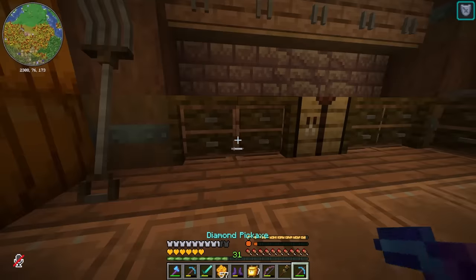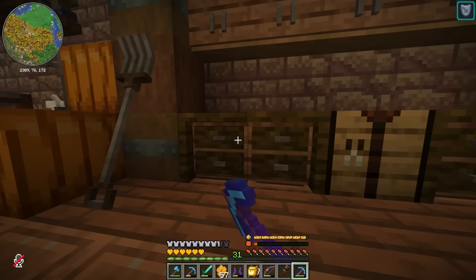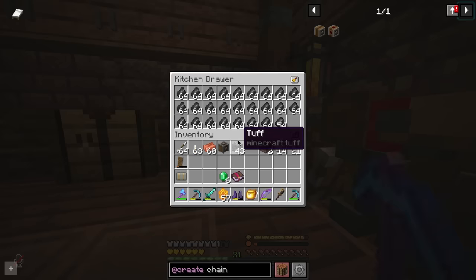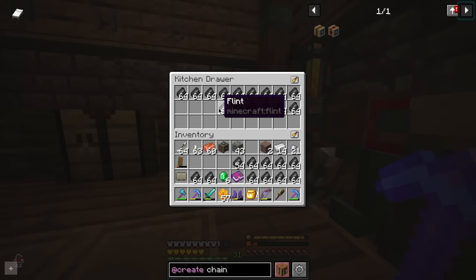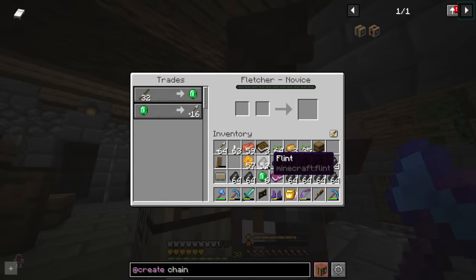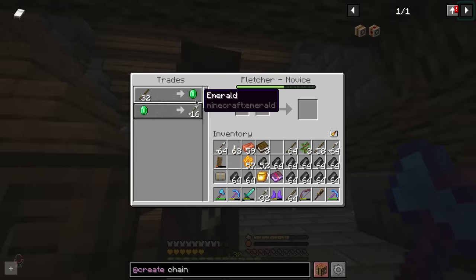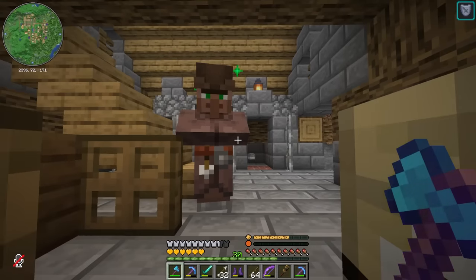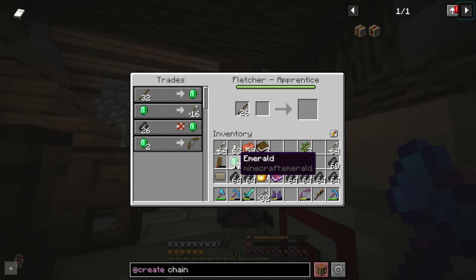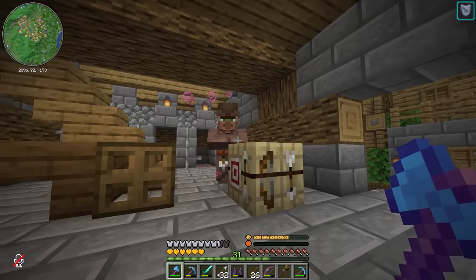For the mending, Sausage actually has a villager that sells mending but it costs more emeralds than I currently have, so we're going to have to do some villager trading. What better to use than the massive amount of flint I've gotten from my farm. I'll turn this villager into a Fletcher — I need a flint trade. Sticks acquired. There it is! Now we can get all the emeralds we need by just doing this and waiting for him to reset. A few sticks and some flint later and we have 21 emeralds — hopefully enough to get that mending trade.